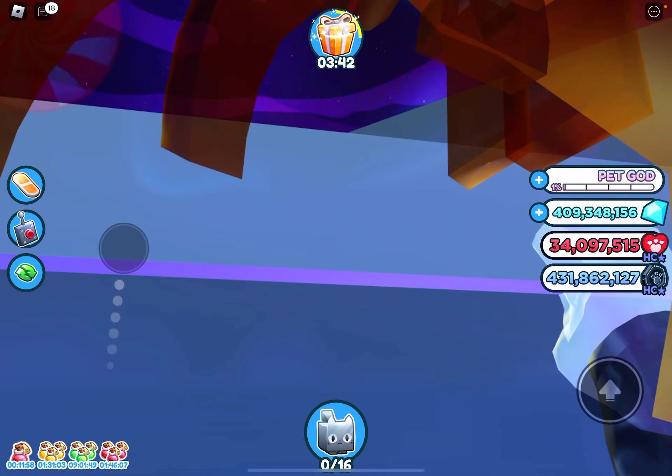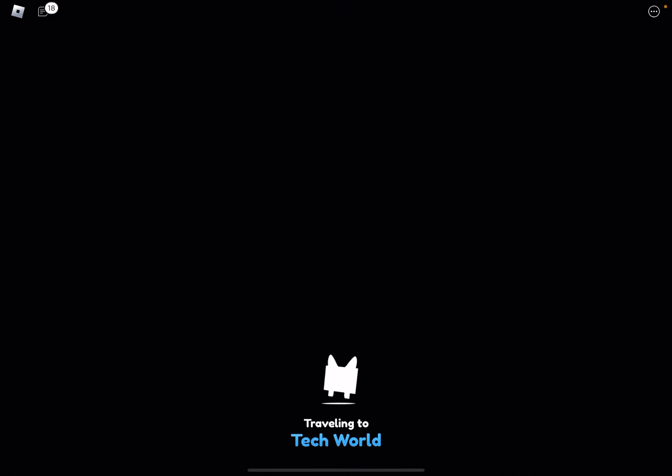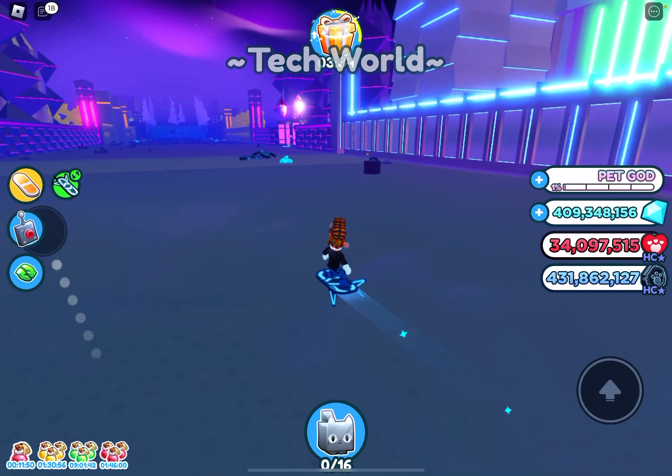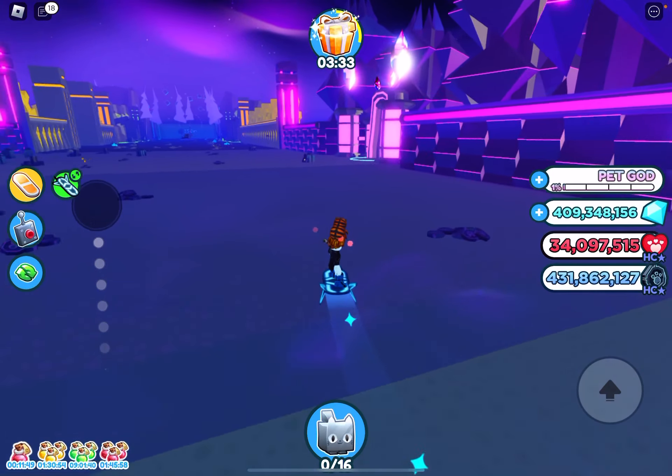Ladders work in this game — I thought I'd have to teleport but no, it's more exciting than that. Let's see how fast it is. Do I have any pets in dark matter?